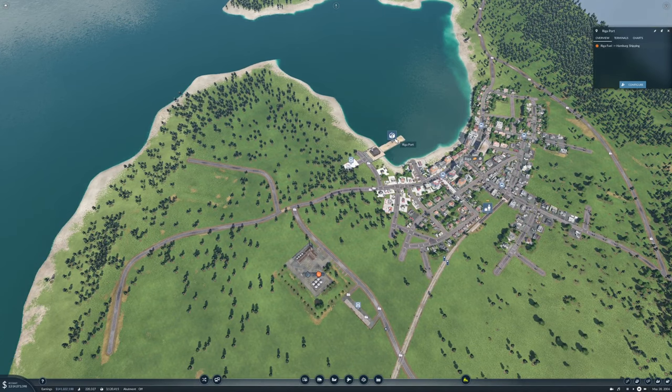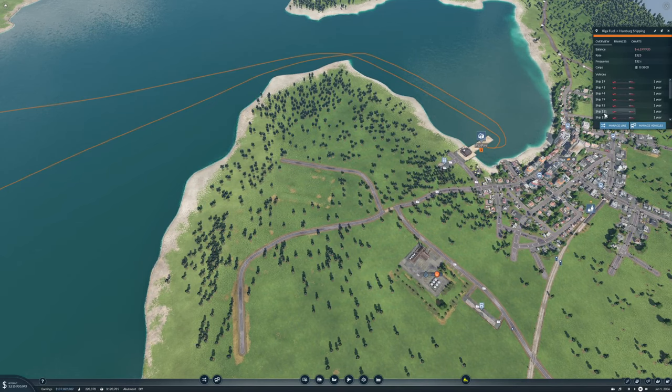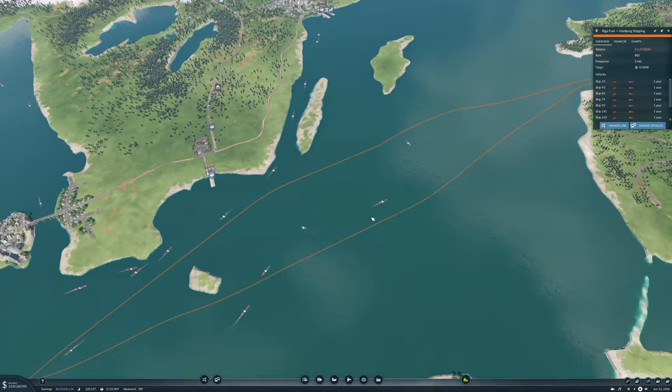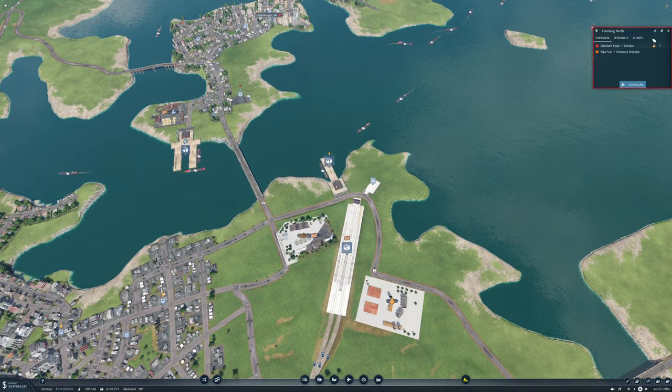We have a shipping line with a rate of 1325, which is way too much. We can probably take four ships off that, bringing it down to 972 - that's okay. They are going to be sailing fuel over here to Hamburg North, which will actually be called Hamburg Port.